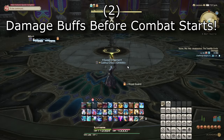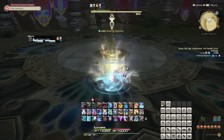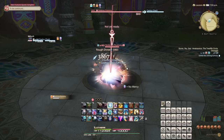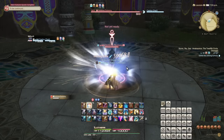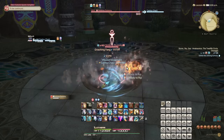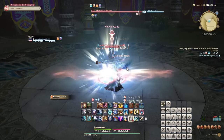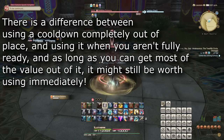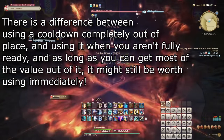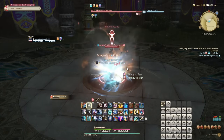Number 2: Damage buffs before combat starts. Logically, the sooner you use a cooldown — whether it is a damage buff or an attack — the sooner you get to use it again. And technically, if you use a damage buff and then immediately follow it up with an attack, you are getting value out of it. The problem is that this strategy attempts to maximize the amount of uses of a cooldown, rather than maximizing the value of the cooldown itself. If you aren't actually in position to make use of the effect of the cooldown immediately after it is activated, there is no reason to actually use it yet.